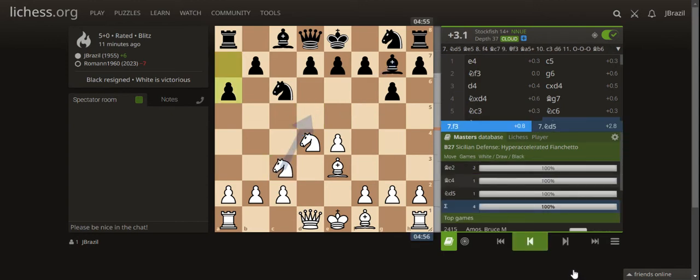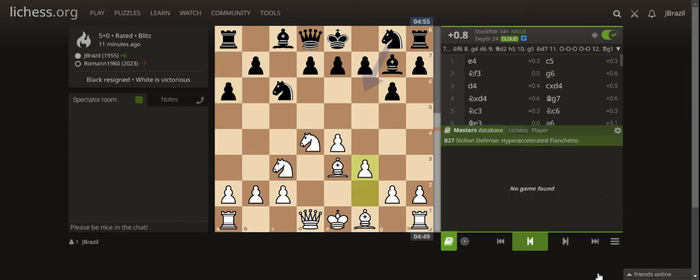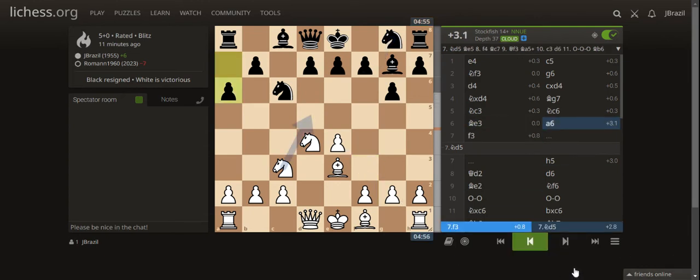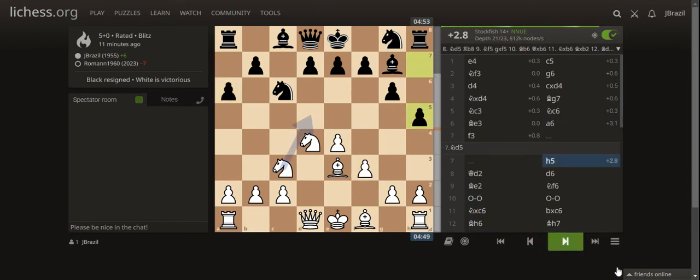I also failed to take advantage of Knight d5. What I did instead was just e3, solidifying the center pawn at e4. The engine says I should play Knight d5 but I missed it. I played f3, he replied with h5 — he was a bit scared of me attacking the kingside. After h5, I changed plan and decided to castle kingside instead of long castle queenside. I played Queen d2, keeping flexibility to attack both ways.